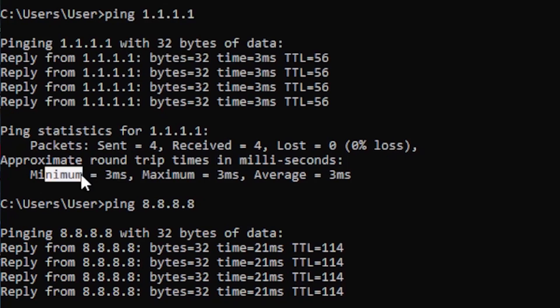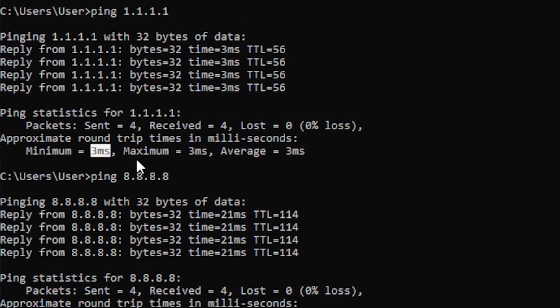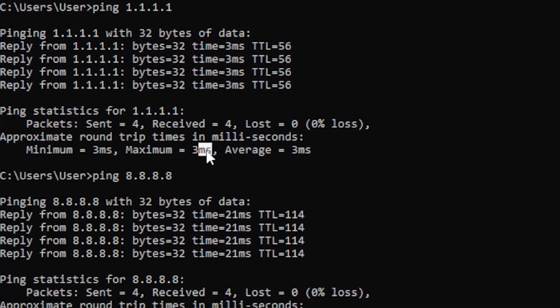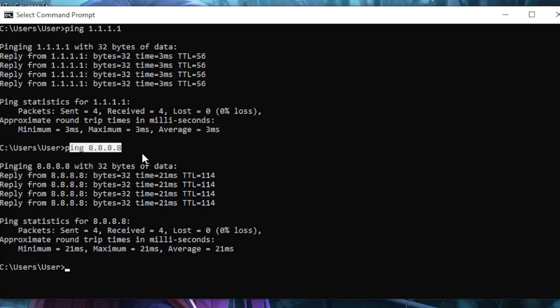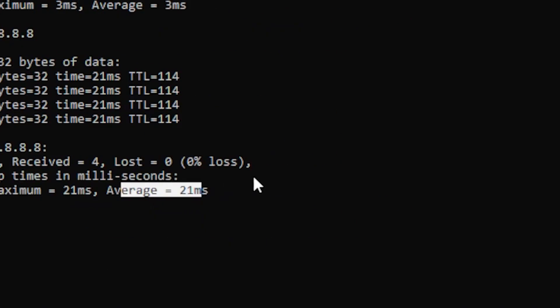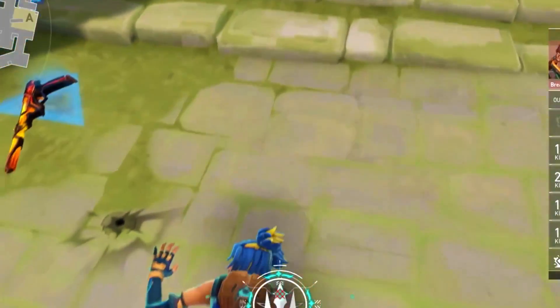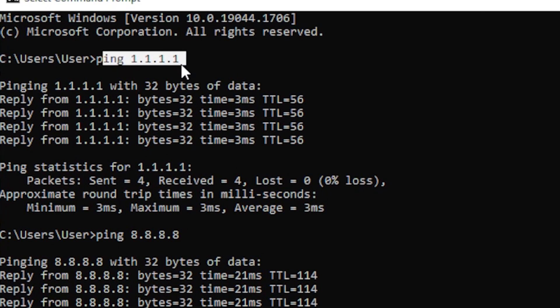Once you've typed both commands, you should get a result showing minimum, maximum, and average ping. For ping 1.1.1.1 my minimum, maximum, and average are all 3 milliseconds. For ping 8.8.8.8 my minimum, maximum, and average are all 21 milliseconds. You want to find whichever DNS address gives you the lowest result — for me that's 1.1.1.1.